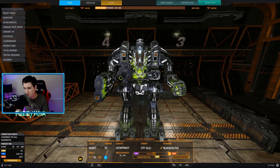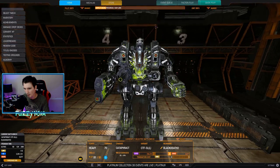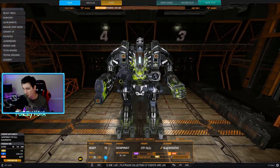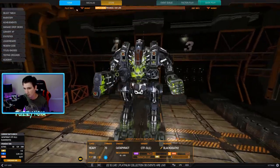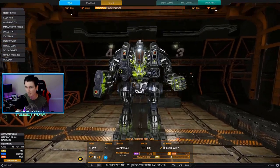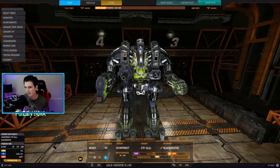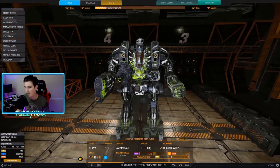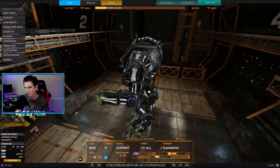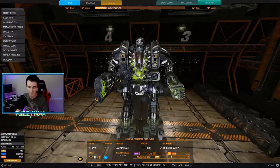This is Black Death number two because Black Death number one - I changed the build just a bit to give it more range, so I changed some of the weapons out. The original Black Death is LB20 and 5 medium pulse lasers. It shreds really hard and it's very good for close to light-medium range, but there's the issue of when you get on maps like Polar Highlands, Frozen City, open range maps, Outskirts Peaks, Canyon Network - you can be left out and not able to get your full potential if you're not able to brawl, because sometimes matches are just long-range fights.